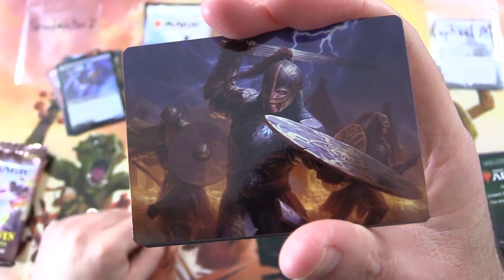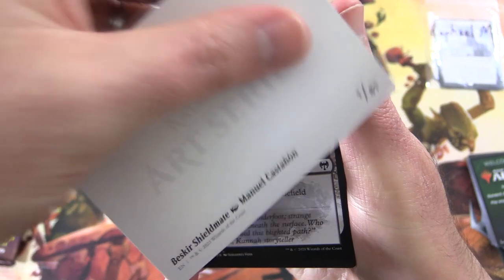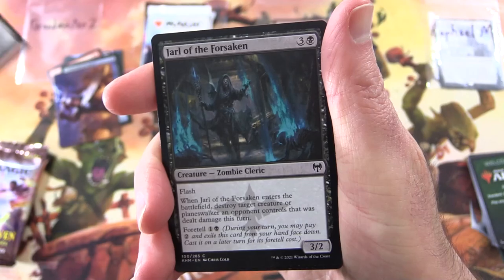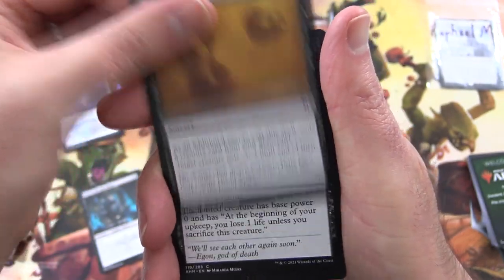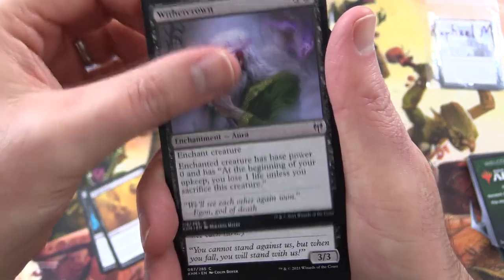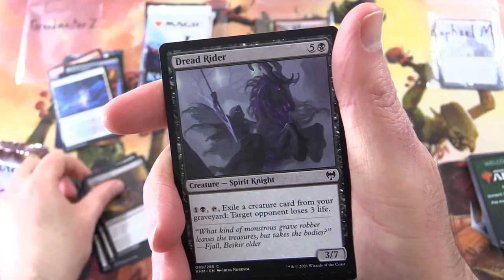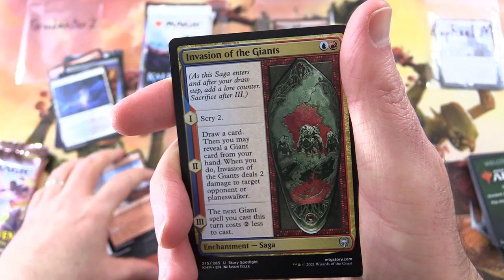What on earth? I have no idea. What is it? We've got the Beskir Shieldmate. Ice Tunnel. Throw that in as well. Yolande the Forsaken. Way down. Wither Crown — awesome artwork on that one. Draugr Recruiter. Dogged Pursuit. Dreadrider. Surtland Frostpyre. Invasion of the Giants.